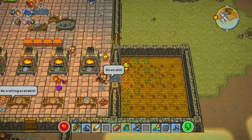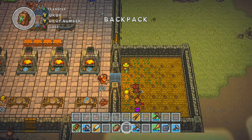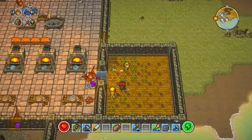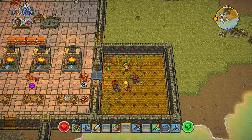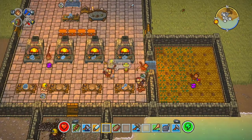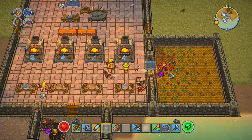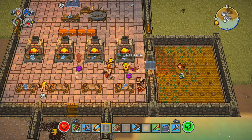Albie, pick the watering can up. What do you mean you're blocked? How can you be blocked? There's a door there. There he goes. It's odd that he was saying he was blocked — I don't understand that. So they're going to be busy doing my crops for me. Fantastic.